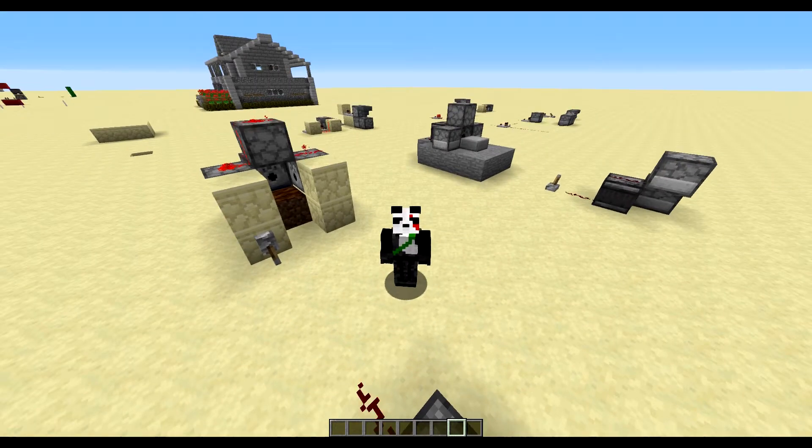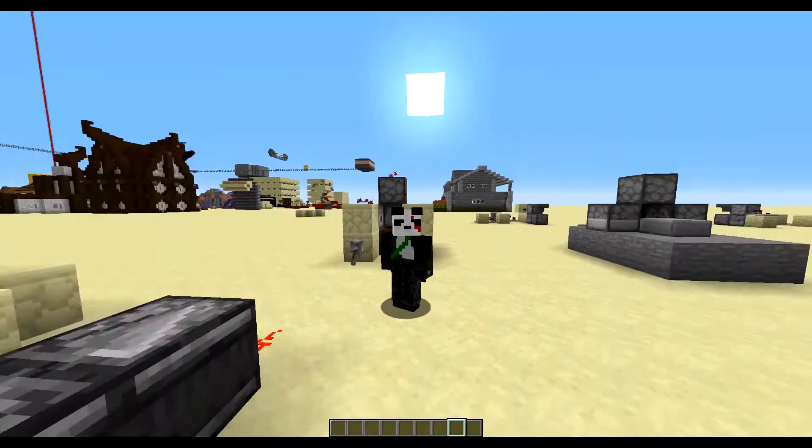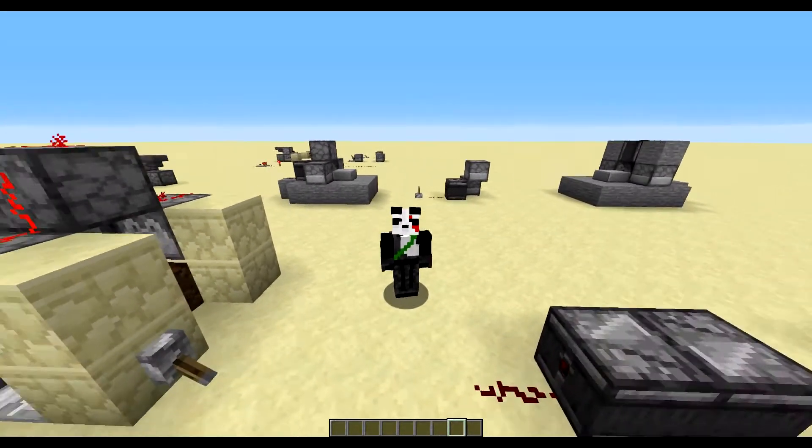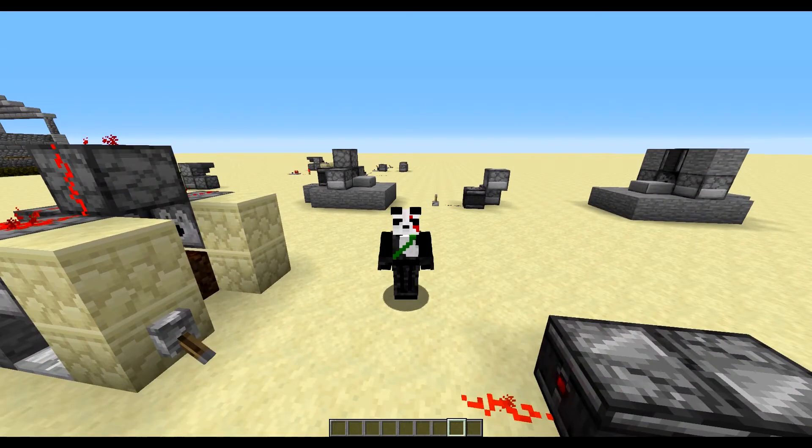Hey, this is the Black Belt Panda, and welcome back to the Redstone Bunker. In this episode, we're going to build an automatic wheat, carrot, and potato farm. Let's get started.